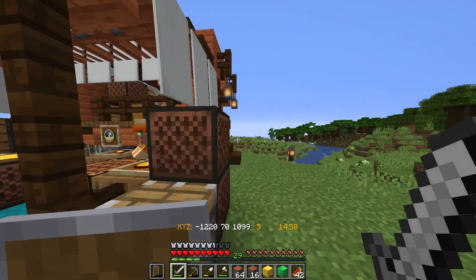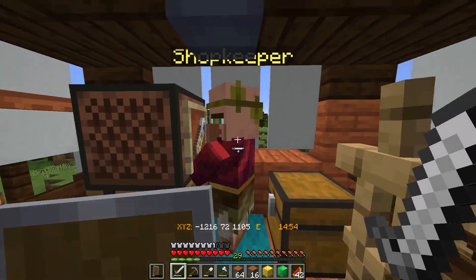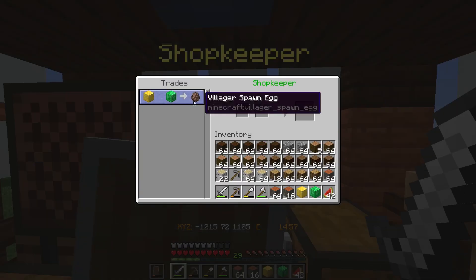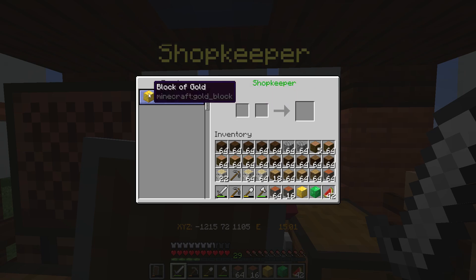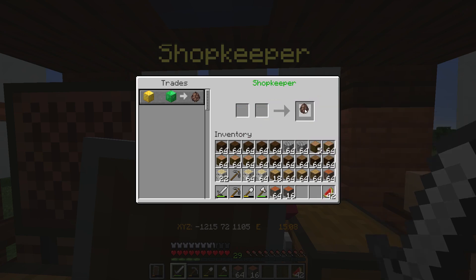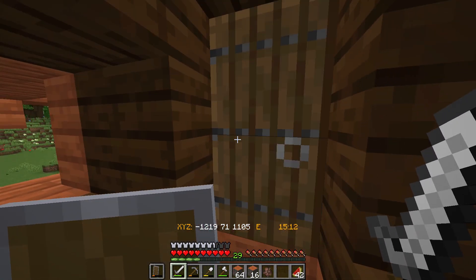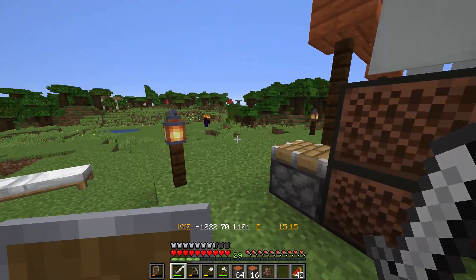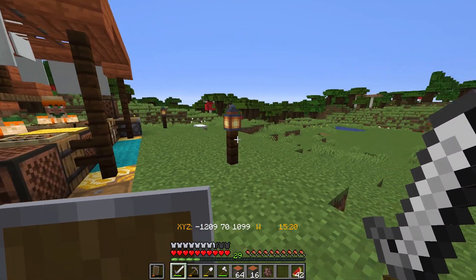If you go around back here you can see the inside — just him, the shopkeeper. You get the villager spawn egg with your block of emerald and block of gold. So without further ado, we're going to get a villager spawn egg which is going to spawn our shopkeeper, I hope. I really actually have no idea how this works — this is my first time trying it out. So fingers crossed this goes well.